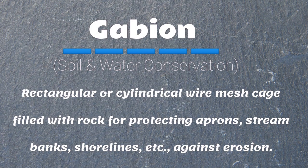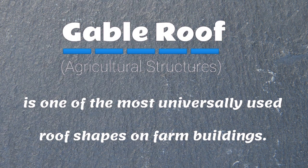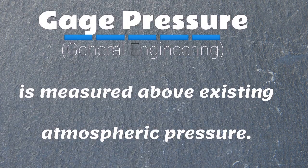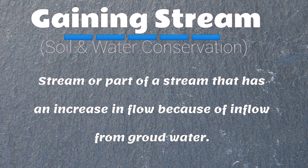Gabion: a rectangular or cylindrical wire mesh cage filled with rock for protecting aprons, stream banks, shorelines, etc., against erosion. Gable: the vertical triangular or gothic-shaped portion of a building end wall. Gable roof is one of the most universally used roof shapes on farm buildings. This type of roof is commonly seen on two-story poultry houses, dairy barns, and single-story buildings that are too wide for a shed type of roof. Gauge pressure is measured above existing atmospheric pressure; it is the excess of the absolute pressure over the atmospheric pressure. Gaining stream: a stream or part of a stream that has increased inflow because of inflow from groundwater.